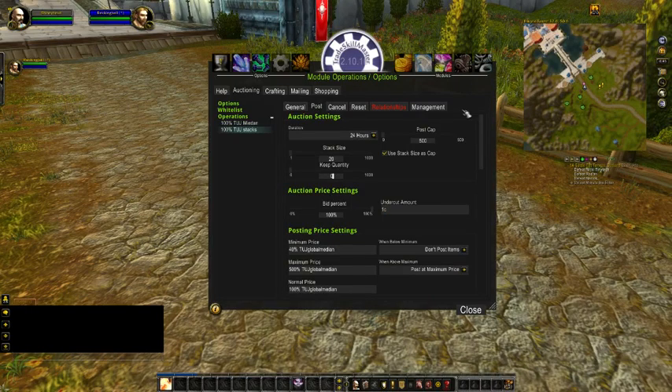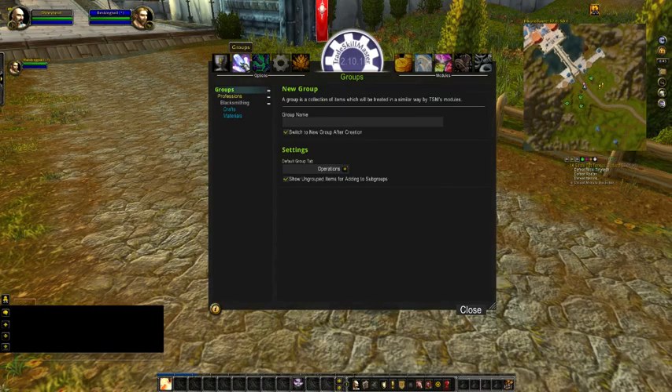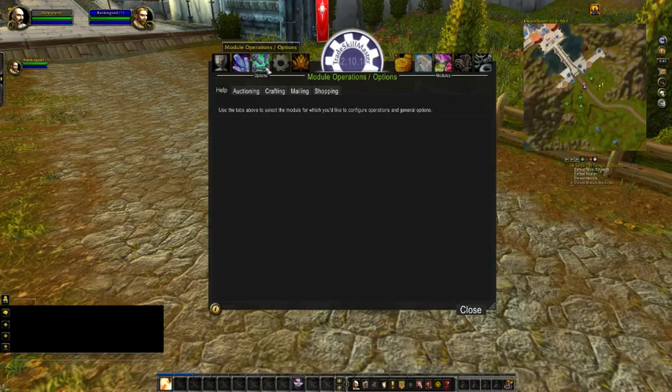Let's see — bid percent... oh, that's the same. Why is my bid percent here? I must have done something. So that's it, your TSM setup.